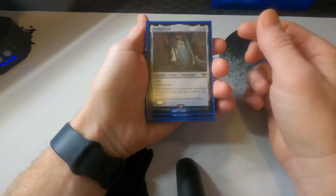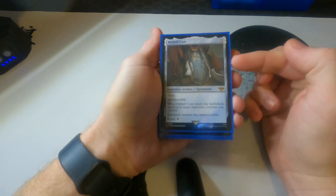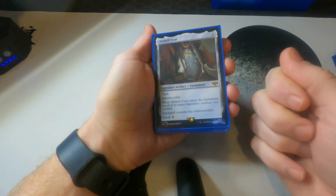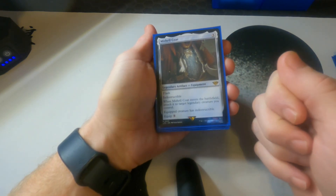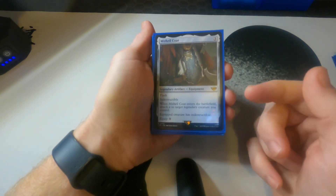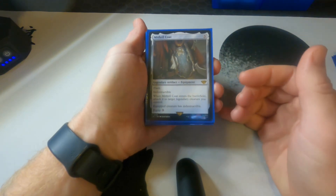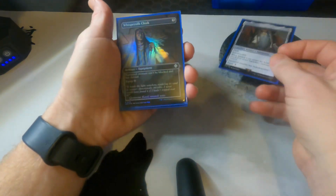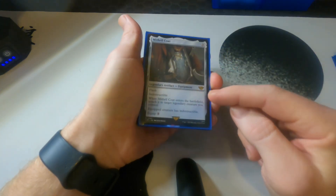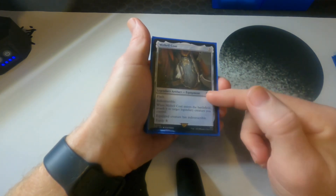Mithril Coat: if you have any legendary creatures in your deck, this card should be in there. It's flash speed, makes your legendary indestructible, and automatically equips to your legendary. How it works: you start swinging, and if someone declares blocks and is about to kill Frodo, you cast this, attach it, and there's no damage — and it's indestructible itself so it's very hard to get rid of.